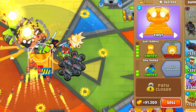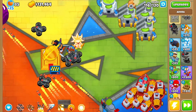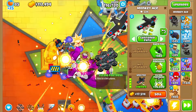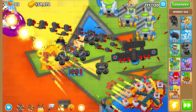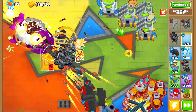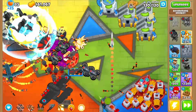We can get the monkey ace - we're definitely getting that. It'll be buffed by the sun temple. It's only 76,000 but does so much damage. With three rounds left to prepare for the last boss, it's worth getting sticky bombs and mob domination as our best bet, plus embrittlement for extra damage. We get mob domination - and the last boss is Vortex.